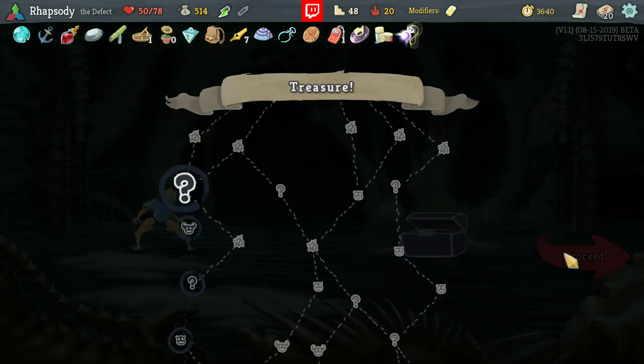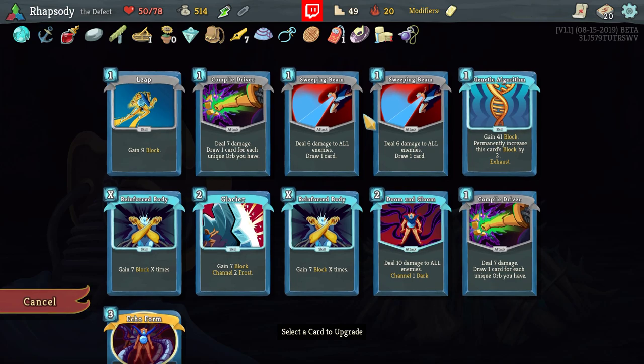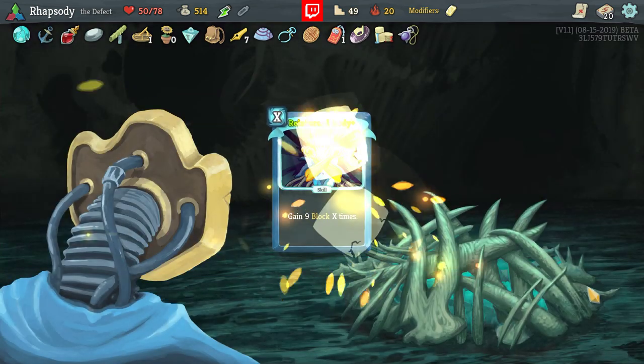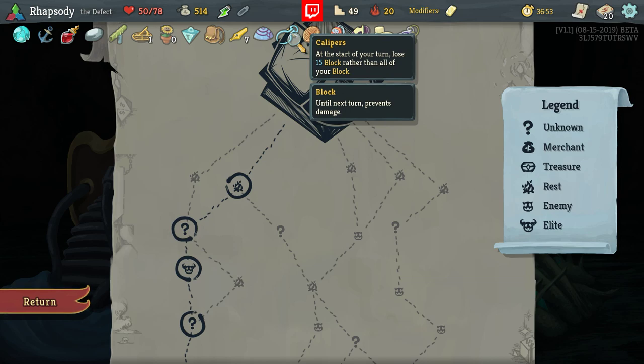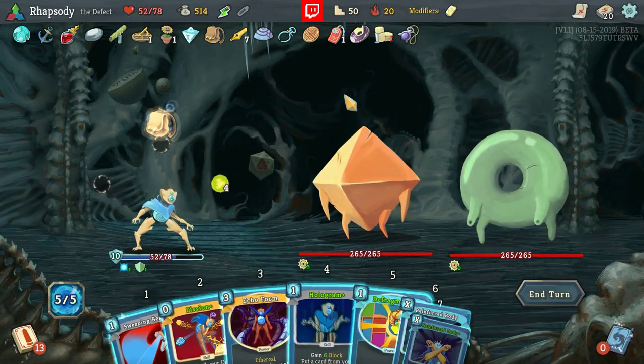Darkstone Periapt — pay 20 Max HP and a Curse, increase your max HP by 6. These Reinforced Bodies need to be upgraded because they're going to be, especially with the Speed Potion, heavily contributing towards me just blocking forever with the Calipers. I've gotta remember I do have two bosses here — not just the one. Two.